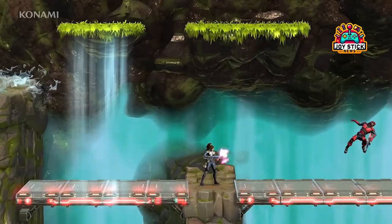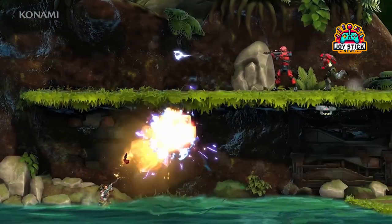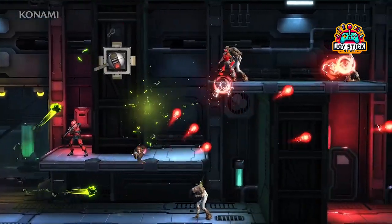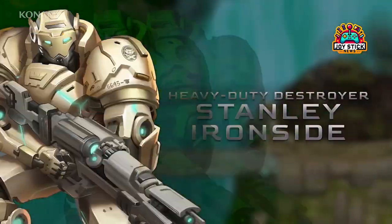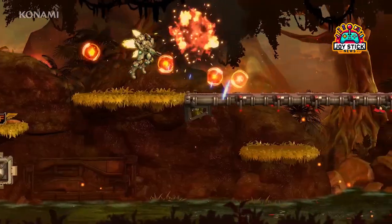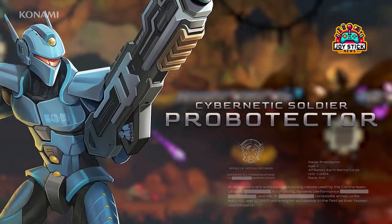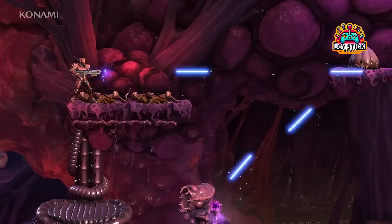Let's talk characters. We've got the OGs — Bill and Lance — looking buffer than ever, alongside some fresh faces and even robotic allies, bringing new dynamics to the gameplay. Plus, the addition of story and arcade modes, health systems, and perks — it's like WayForward peeked into my brain and said, let's give Keith exactly what he's been missing.